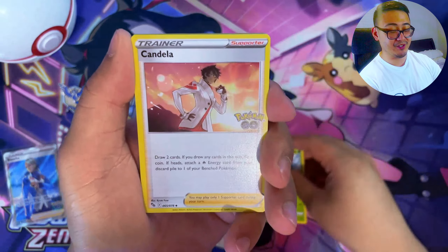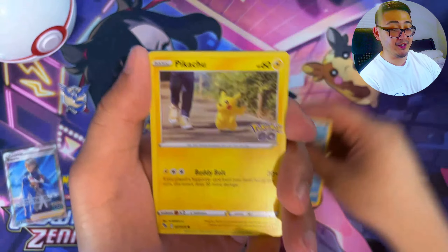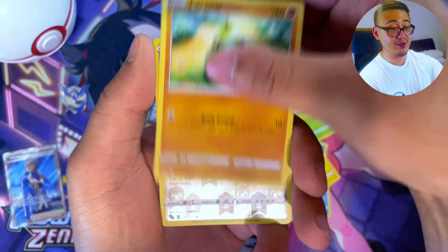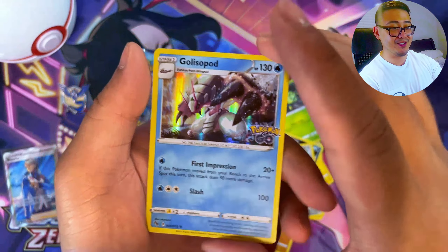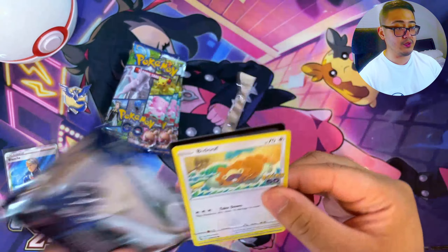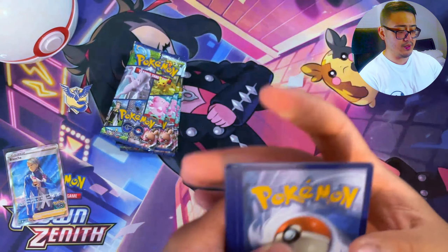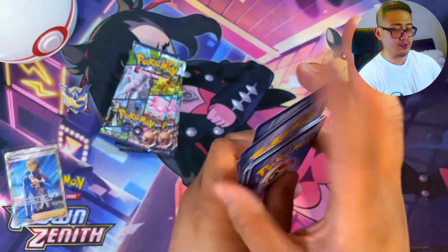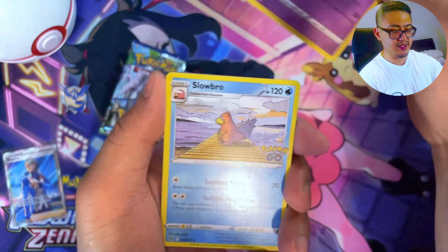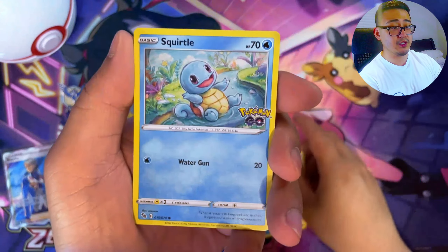We're starting off guessing the energy correctly - first pack magic! Can we go ahead and pull it? Wartortle, fire energy, Team Valor. Let's see if we can pull that rainbow Candela and just call it a day already. Nope, we are starting off with a Galiscapod GO. We still have the reverse slot for the Radiance cards as well as Ditto cards.